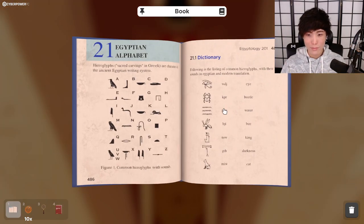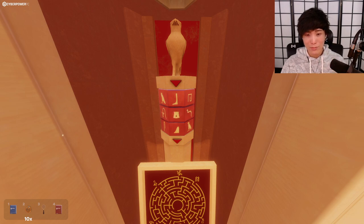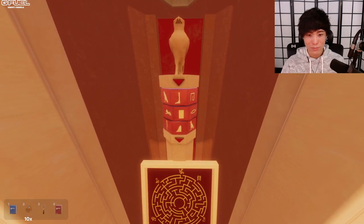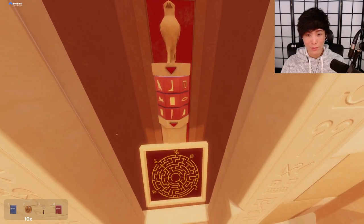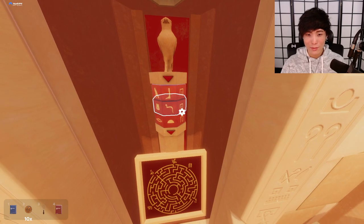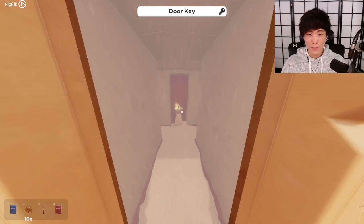B-E-E, which would be this weird foot and then the arm. I think it could be wrong but it makes the most sense. Arm, arm — wait, there's no arm. Well, there goes my plan. Maybe it's like B-J — snake and then the lump. Oh, I got it! It was a double translation. Oh no wonder, I was confused — I thought it was B-E-E, but it wasn't.